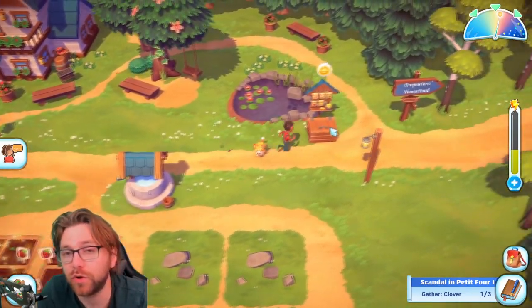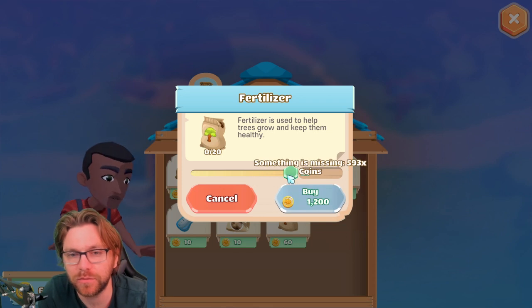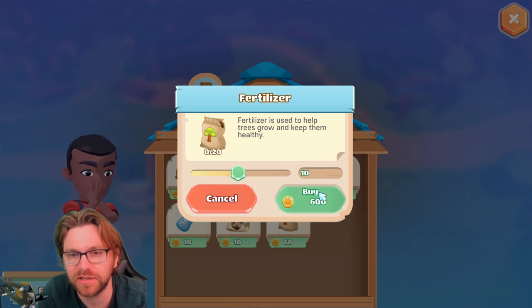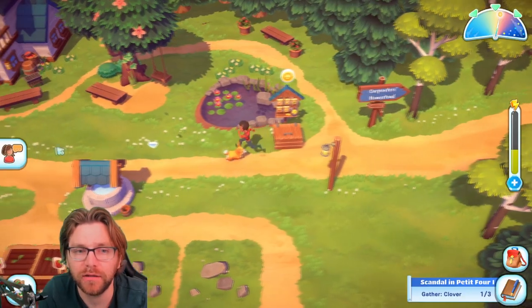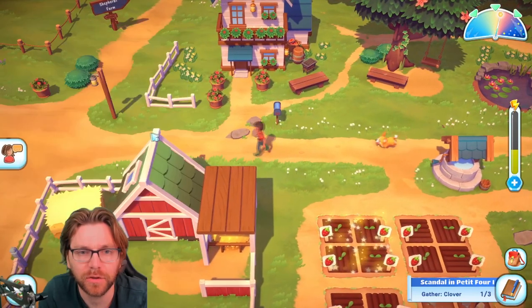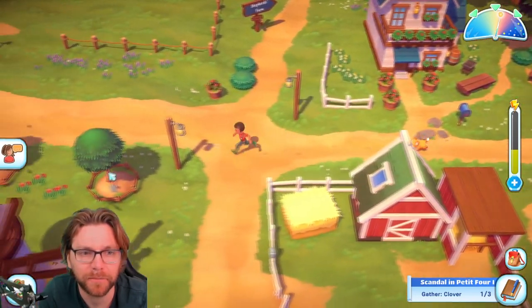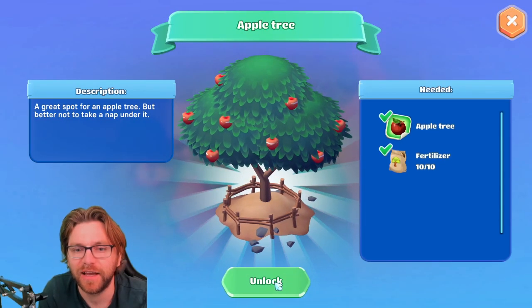Now we buy the fertilizer — takes us to... I don't want that much, just 10. Now hooray — I'm pretty happy because we can go to our apple tree now, our very first apple tree, and unlock it! Still growing. We'll wait for that to grow and then we'll get our apples and complete our quests.